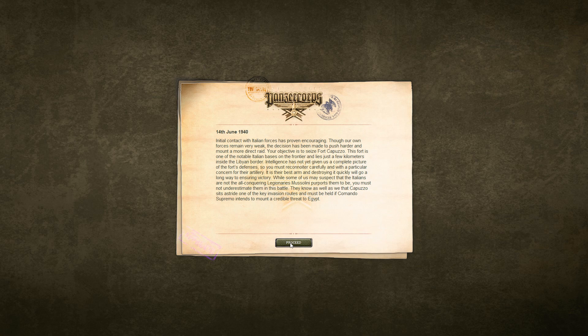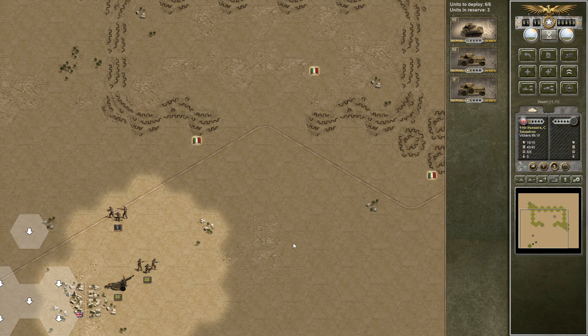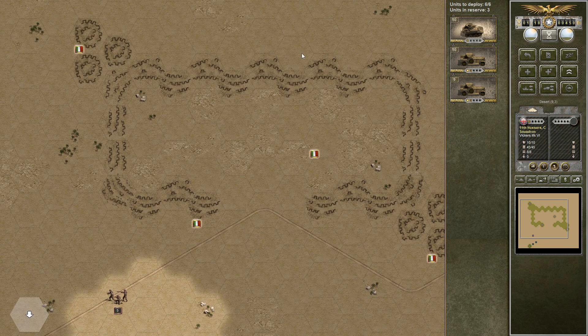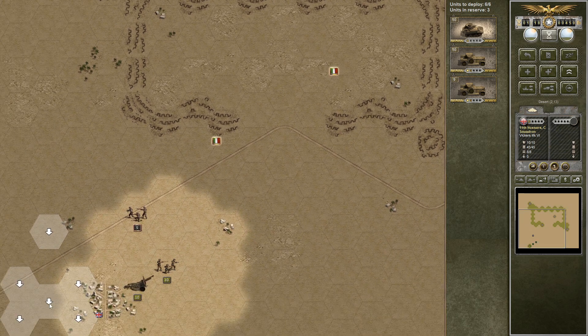Welcome back to the second episode of a Panzer Corps Allied Corps DLC playthrough. Now let's just get to it. We have the Cruiser Mark 1 available as a new equipment in this scenario, and we are assaulting this base, this camp. We can't see the full extent of it yet, but we'll get to that.